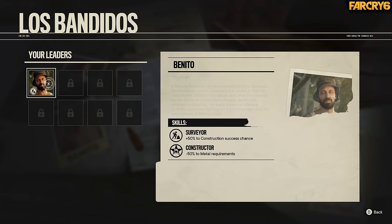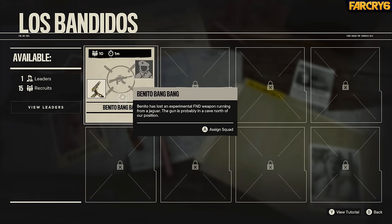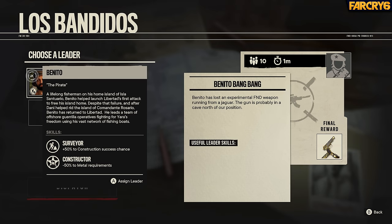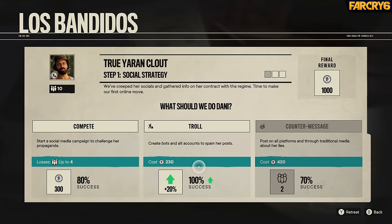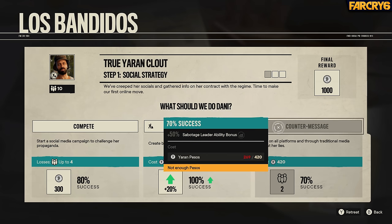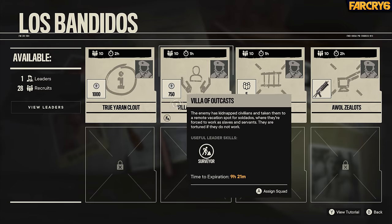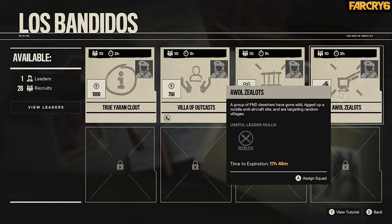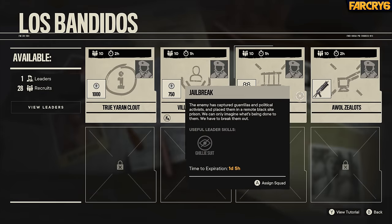Lastly, there's the Lost Bandito system. Essentially, this is a built-in metagame where players can assign leaders and recruits to go on missions to acquire resources. After the deployment time is complete, the player can choose that team's adventure, with different outcomes depending on the available recruits and resources, with higher risk choices offering more valuable rewards. The problem is that it seems almost too slow in helping to acquire specific weapon rewards, so I'd recommend only using this to acquire some extra in-game cash, as that seems to always be a useful commodity.